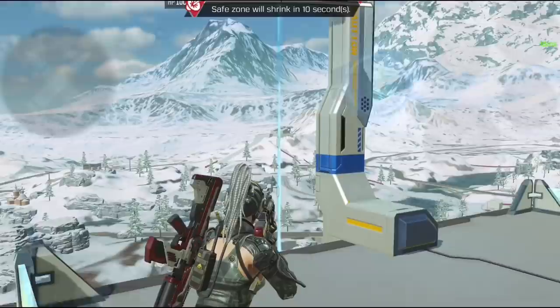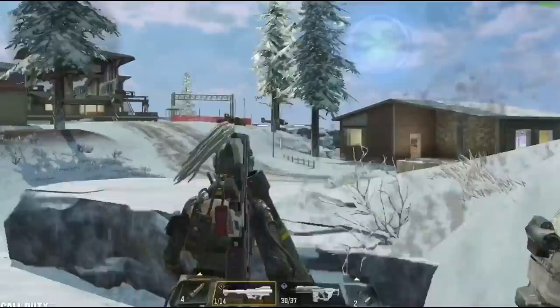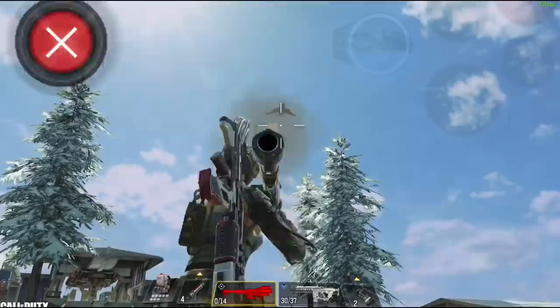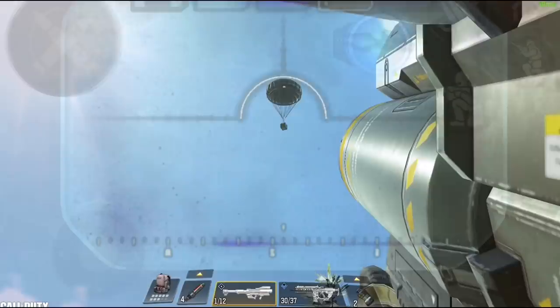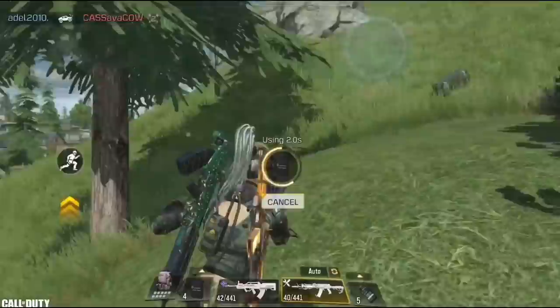They also fixed the number of FHJ rockets needed to destroy airdrop flights — last season it was random (sometimes 3, sometimes 5, sometimes impossible), but now it's back to a consistent 2 FHJ rockets to bring it down. Destroying these flights lets you get the airdrop before everyone else. They also fixed the ninja class sound so it's now normal — after upgrading, the user won't hear their own footsteps. Finally, most sound issues were fixed, making it easier to locate enemies.